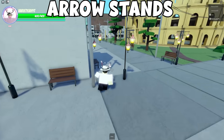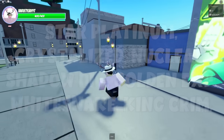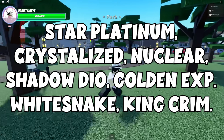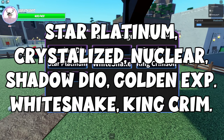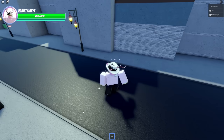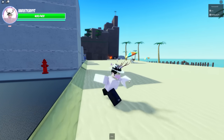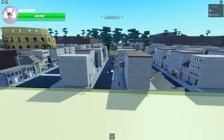We're going to start off with the really simple stuff. The main way to get Shadow Dio, Golden Requiem, Crystallize, Star Platinum, King Crimson, Bitesnake, and the Nuclear Dude is by using the normal arrow. You use the normal arrow to get all of those stands — they're considered the basic stands in the game, and they're the easiest to get.